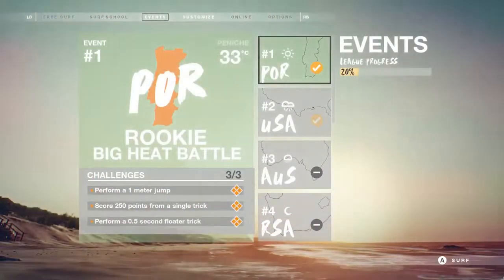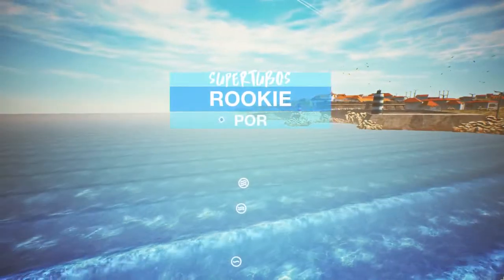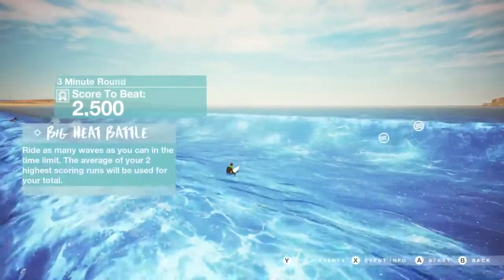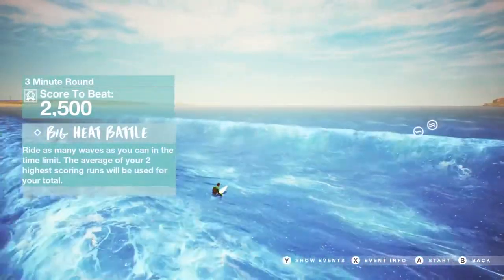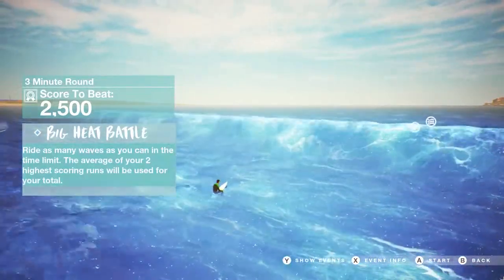On to the events. These are the main single player component in the game. We've got 45 of them split across five different leagues, with those leagues representing different bands of difficulty. This is our first event, which takes place on our Portuguese beach. We've got five different beaches in the game, with each having four variants based on time, day, or weather. We've got various game modes that we mix between across the events.